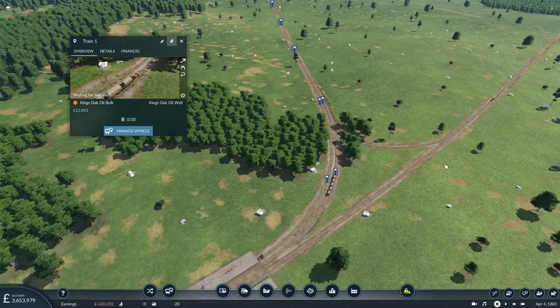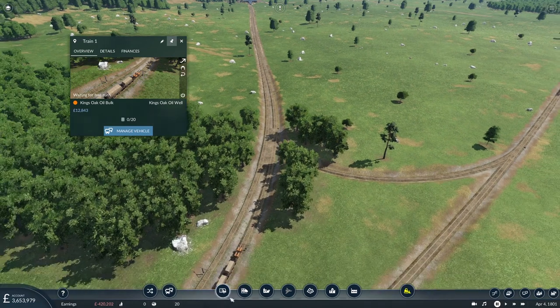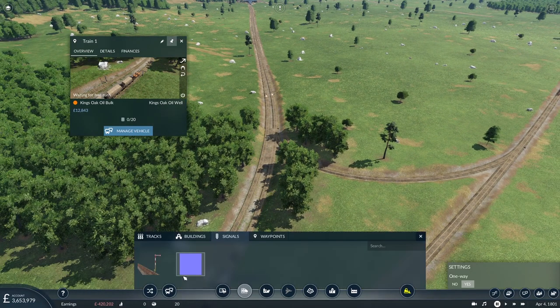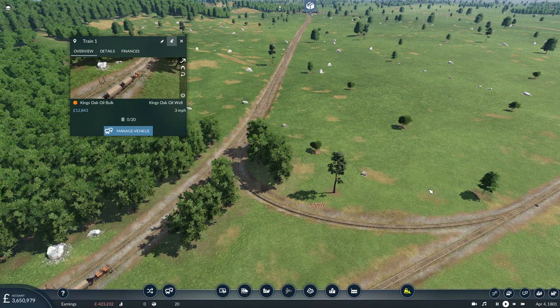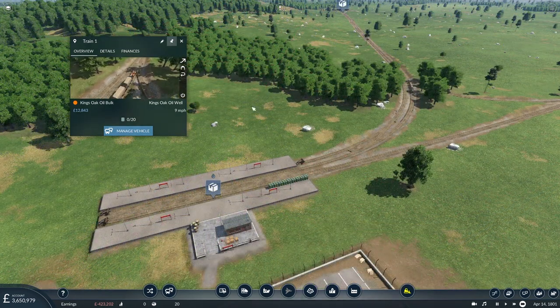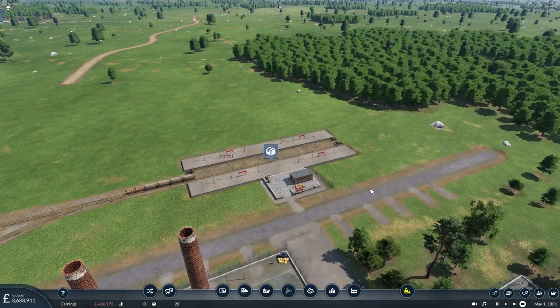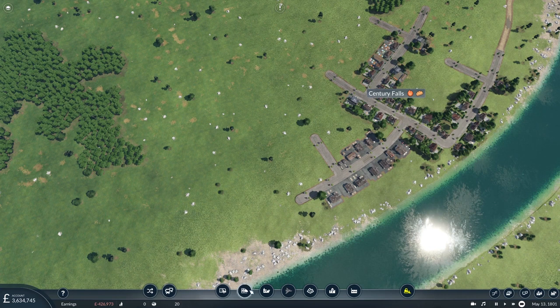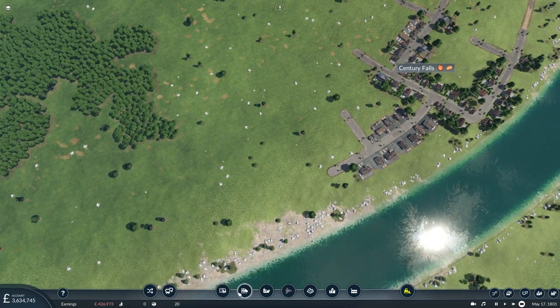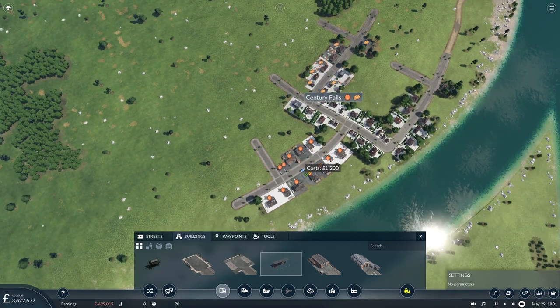We're waiting on that wagon set coming up from there. Perhaps we should put some signals on this switch here - they don't need to be one way. That's better. Good - a nice amount of profit we got from that first delivery. In the meantime, let's complete this industry chain and put in road vehicles for delivery to Century Falls.